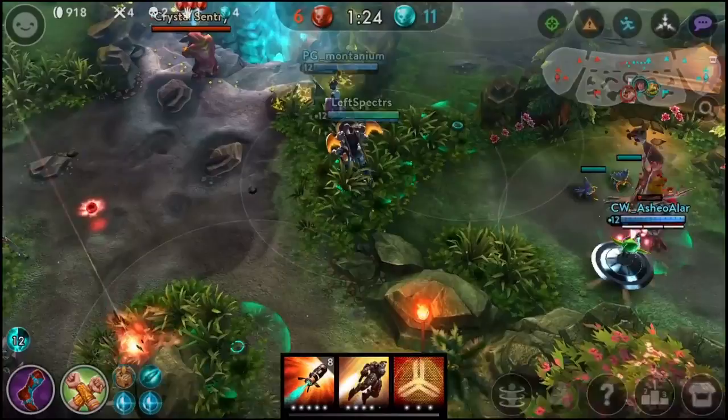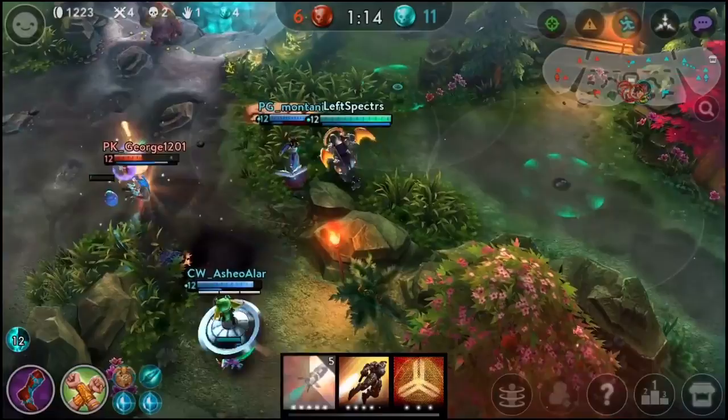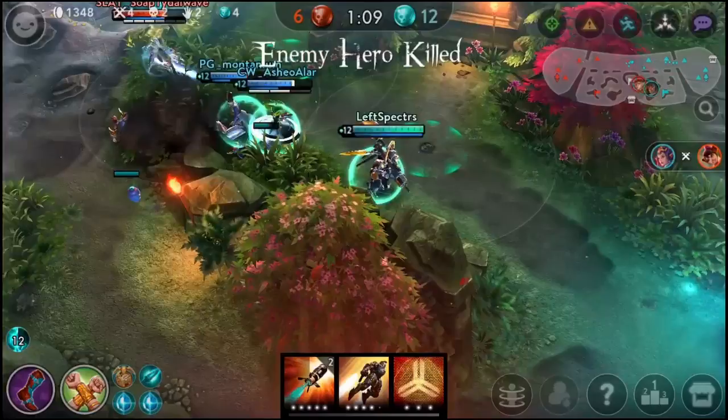If you can draft it in the right spot against the right comp, like you have seen on my stream recently, it's pretty broken. So I hope you guys enjoyed this brief PSA — please go try CP Baron. The full build is: Shatterglass, Clockwork, Shatterglass, Broken Myth.